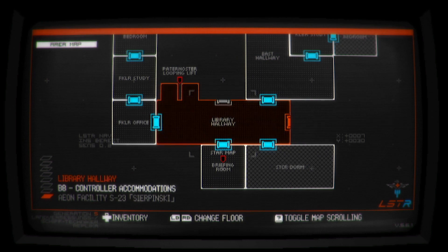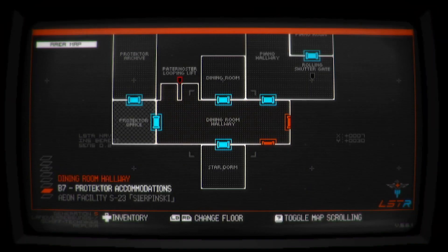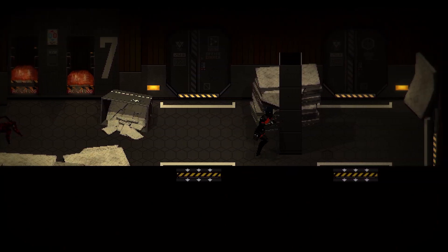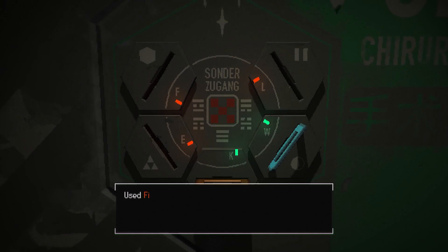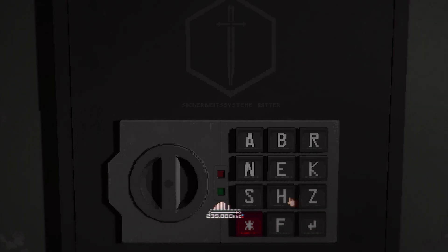The level design is that of a semi-connected world. Each section of the game has its own connected layout full of rooms, hallways, hidden areas, and even multiple floors. The progression through each overarching area is pretty natural, each requiring the collecting of multiple keys and puzzles to finish. And the puzzles are so, so, so good.